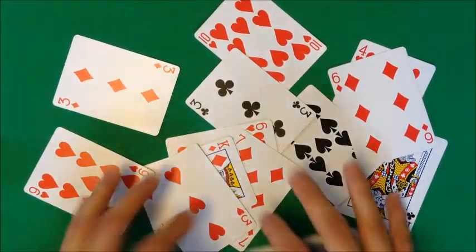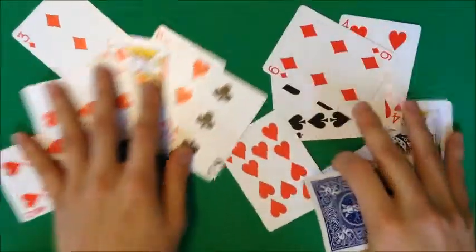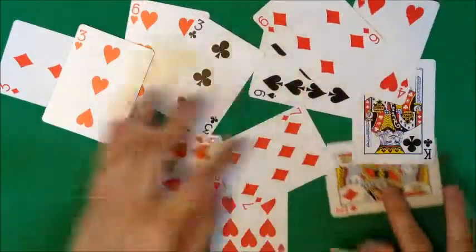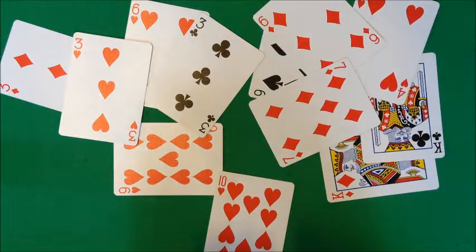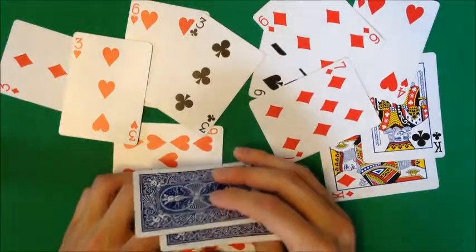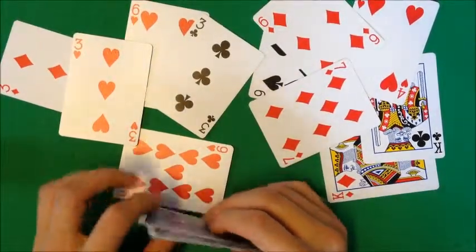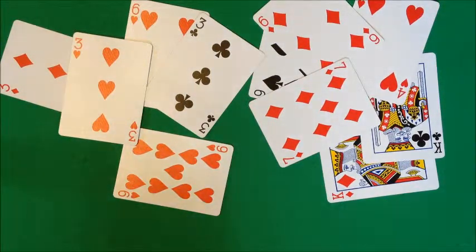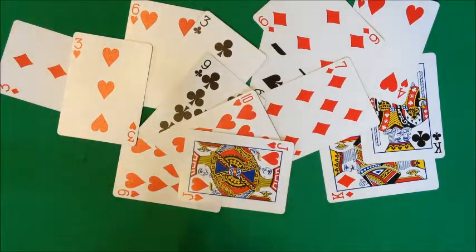What you do is you search how many twos have been played, or how many kings haven't been played — you want to check your straights. So you have your 10 in sight, get your cards, look at your opponents, make sure no one's looking, and you do a deceive pickup. That's number one: the deceive pickup. Now you have your straight, and then you win.